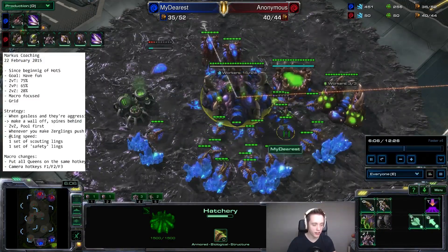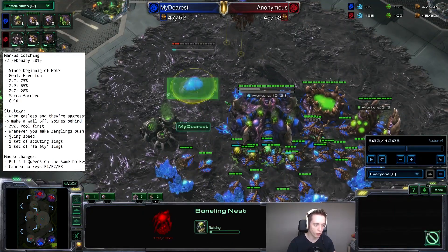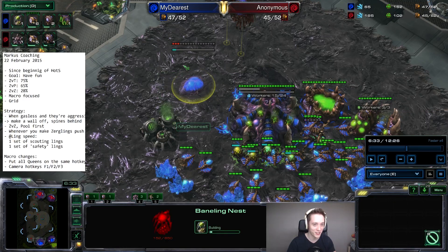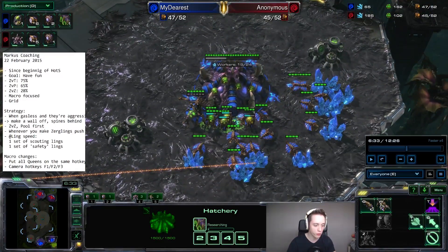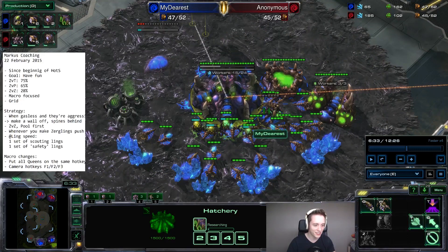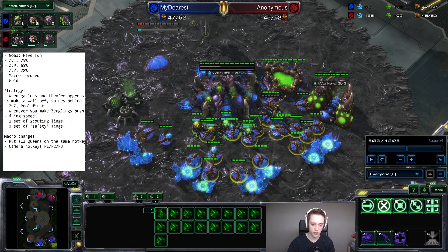I would try out Lair timings between six and six-thirty. It's going to feel strange at first since it's earlier than you're used to, but it lets you tech up more smoothly. I usually make Zerkling Speed, then the Baneling Nest, and then when I hit around 150-200 gas, I start the Lair. It's not a super strict timing, but it gives you a reference point. So: Lair around six to six-thirty, right around when Baneling Nest finishes.